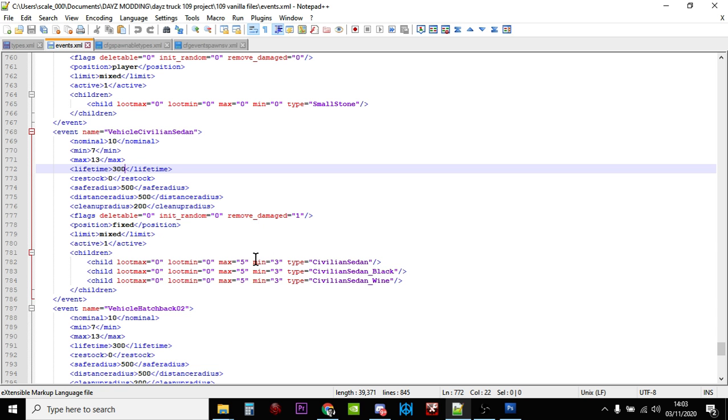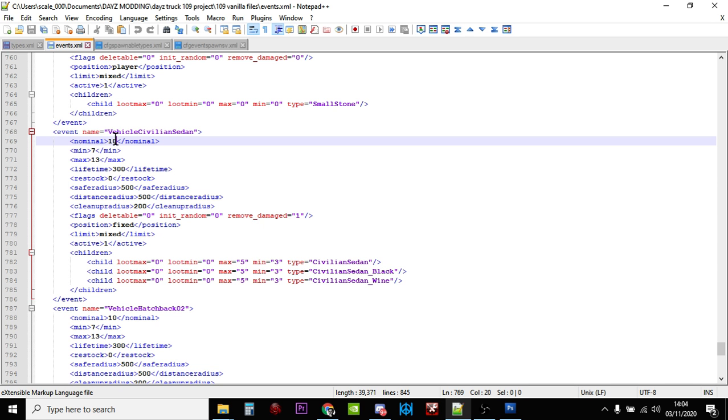Scrolling down, we're also interested in the max and min values. We can see the sedan spawns in three different types: the civilian sedan, the black one, and the wine-colored one, with maximum numbers of five or three each. If we want to spawn in more sedans, we could increase this nominal value to 30. And if you wanted to go all the way to the absolute maximum number of sedans on the map without causing errors and them piling on top of each other, there's a way to figure that out.